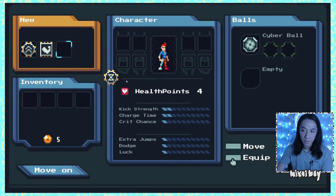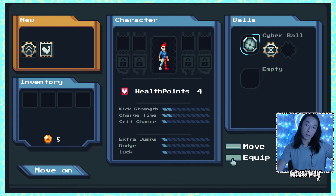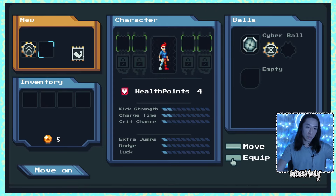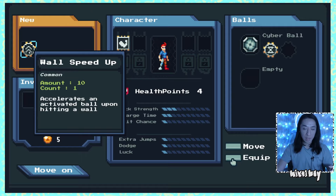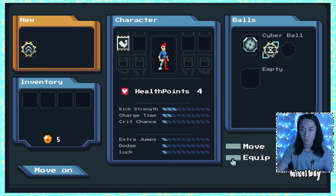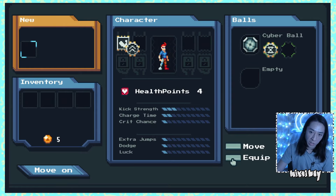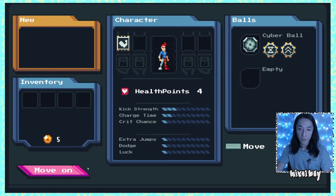I'm going to take the bomb thing. So you have a ball main and then you can have two attachments to it. Do I get all of them? And this is a piece of armor. That makes a lot of sense. So depending on the shape of the new gear that you're getting, it goes on the ball, or it goes on your character as an attachment or an item. Cool, let's move on.